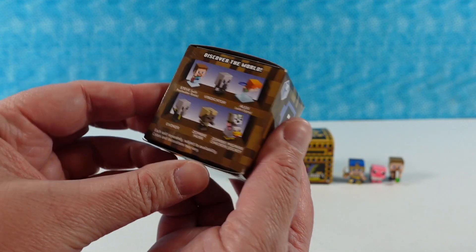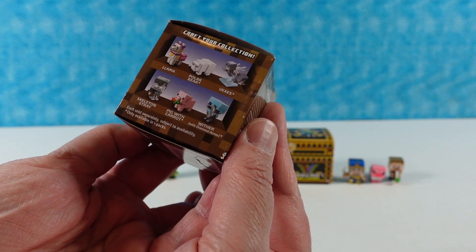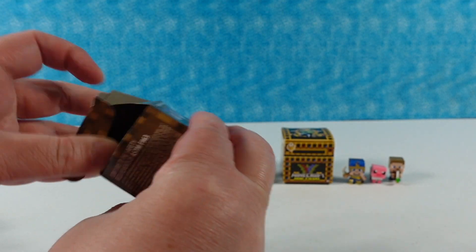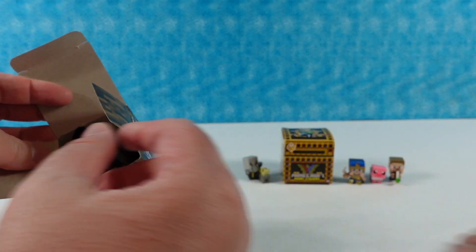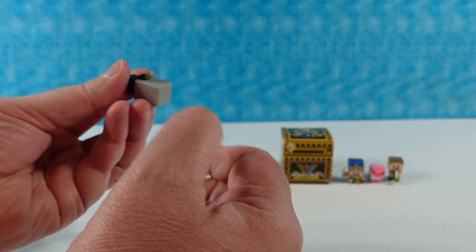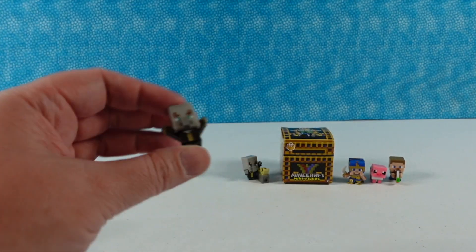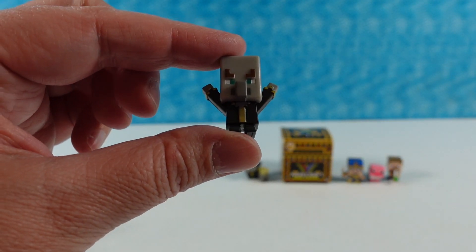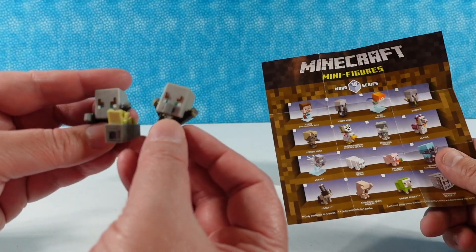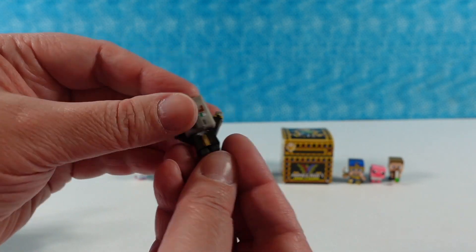Wood series number ten. I like the zombie pigman chicken jockey, and the polar bear — this is the llama series, there are so many good ones. We have none of the ones I mentioned. Oh, I think that's an Evoker right there. He's evoking. Actually — it says Vindicator. It's different. But he's exactly the same, doing a little spell there.